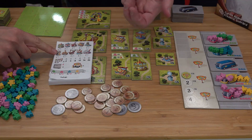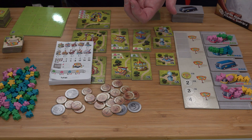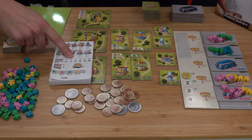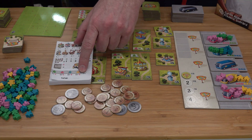You can also get at the end of the game some points based on the number of different attractions you have. If you have like six different attractions, you get five victory points. And also at the end of the game, if you have some meeples that couldn't find a place in an attraction, you will get minus points.